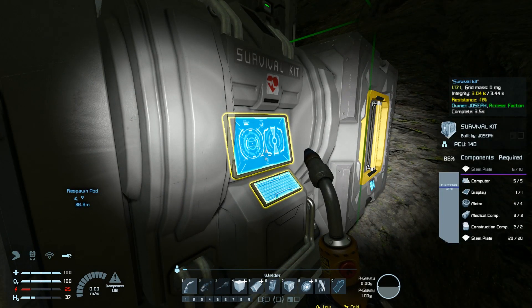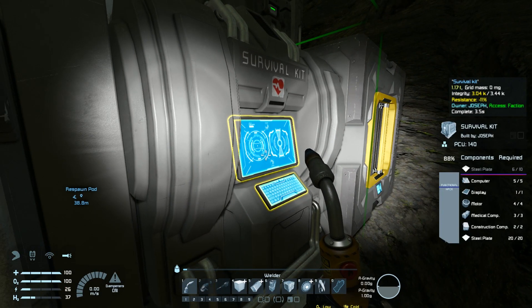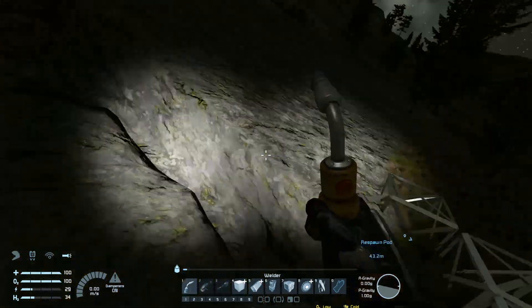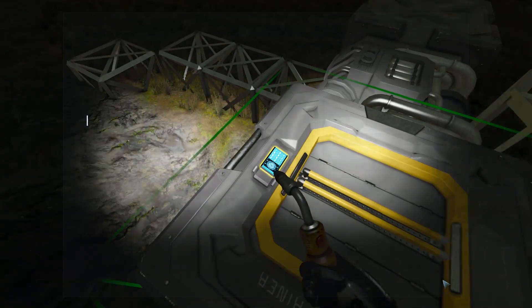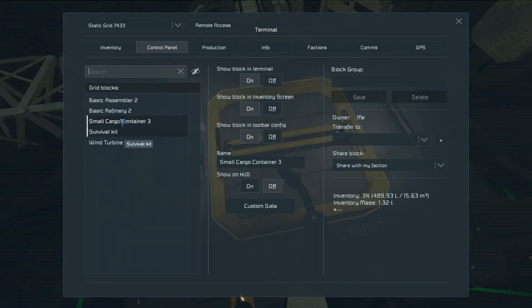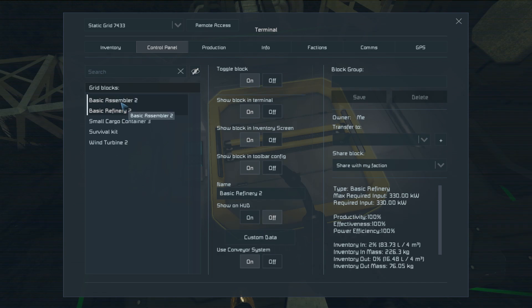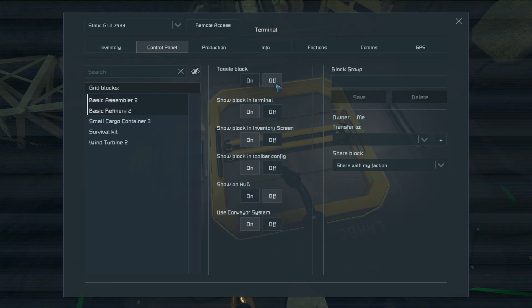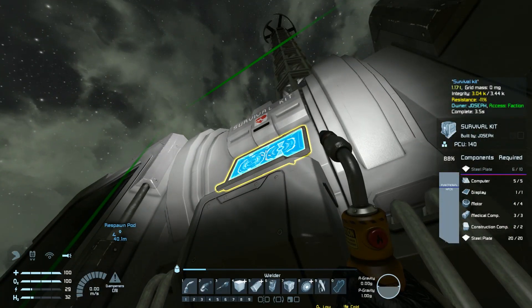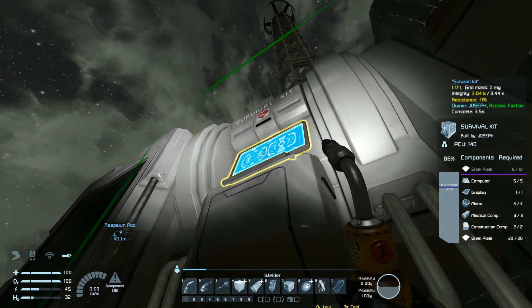Is it going one tick at a time? It's going a couple at a time. We need to turn off the refinery so we don't sit here for an hour recharging the suit. First I'll take those back from the refinery, then turn off the basic assembler — production is off. Now we should have some power. Look at that!